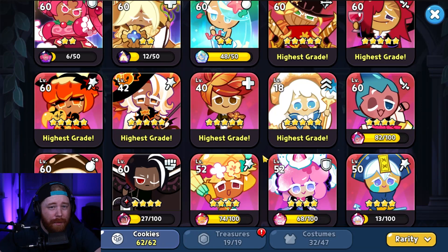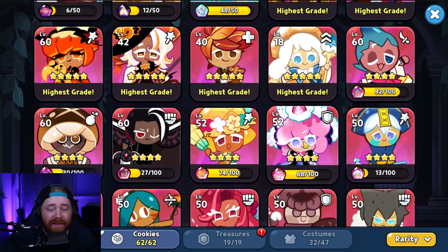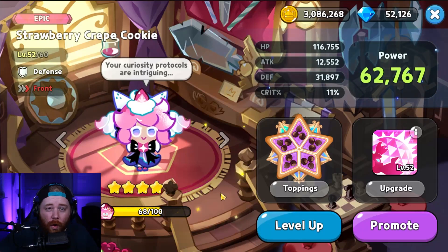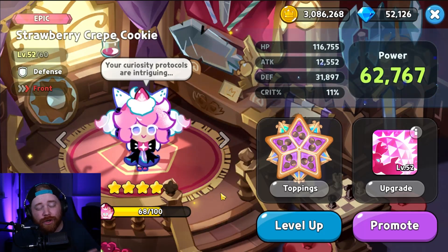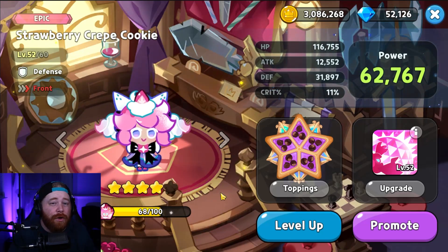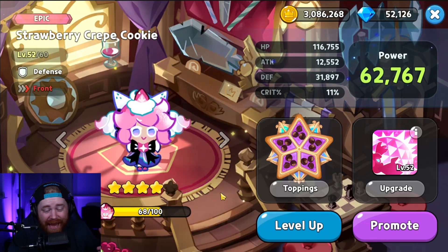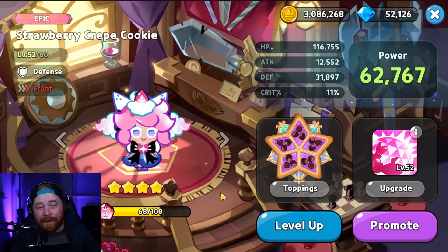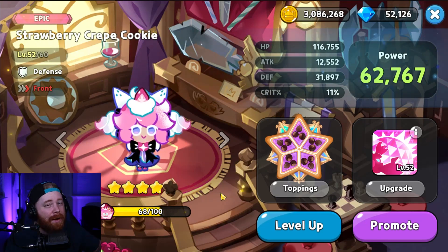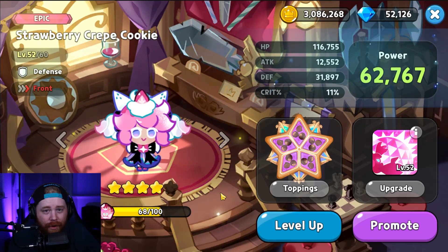The third cookie we've got on our list of five Epic cookies is Strawberry Crepe. Strawberry Crepe still holds strong today if you do not have a Holly Berry. Holly Berry is really tough for new players to get since the banner is gone. If you don't have a Holly Berry, the next best in my opinion is going to be Strawberry Crepe.